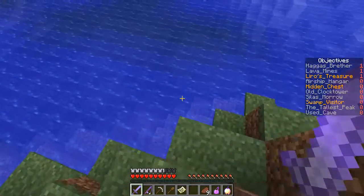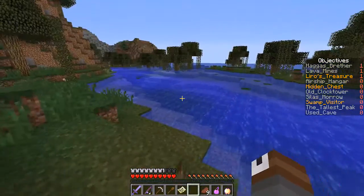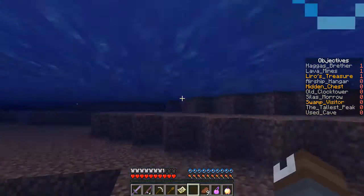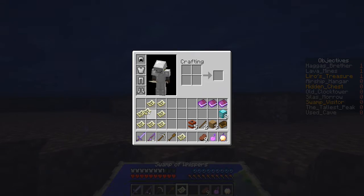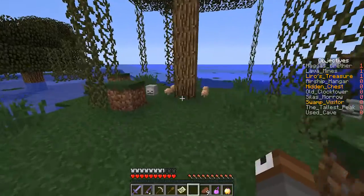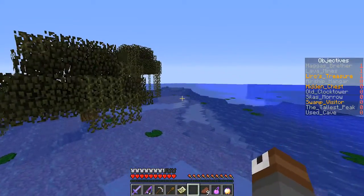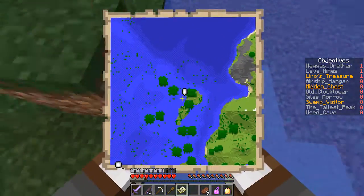Let's go down here. I don't really want to go in swamp water, but I don't want to waste my boat. Swamp of Whispers. What exactly is here? Some skull heads. Apart from that, it's nothing really — not much else.